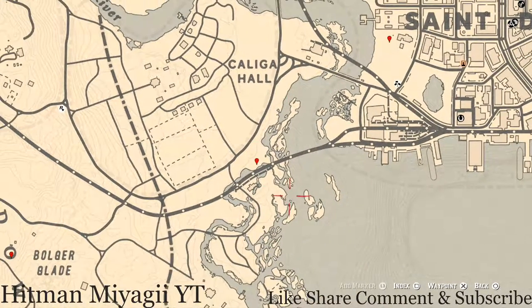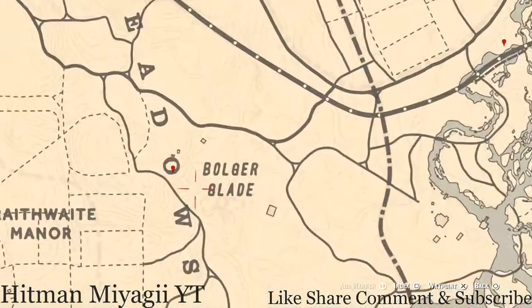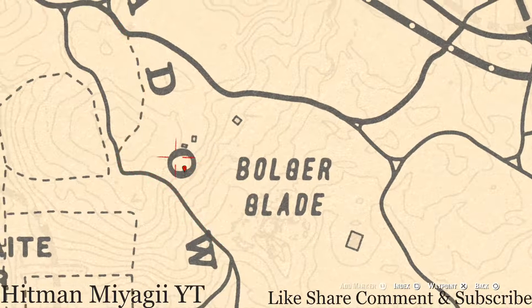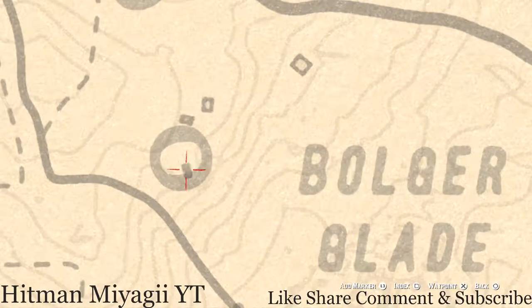Next marker is a Cardinal Flower that spawns over here in this area each and every day, and it helps me indicate exactly what cycle the flowers are on for the day by its exact location — which today is cycle one. Right about here there's a big spot for a random arrowhead; I cannot tell you what it is, but it's in the trenches over here in this area.